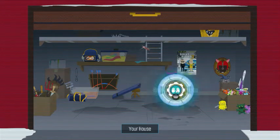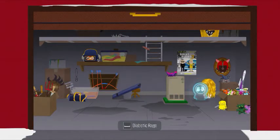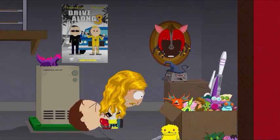Hey, so you want to know how to solve this garage? Well, first you need to have Captain Diabetes on your side, and once you have his special move giving you the ability to fart in his face,